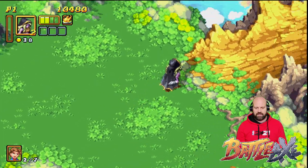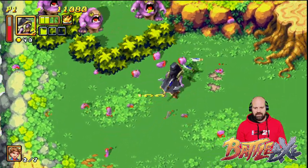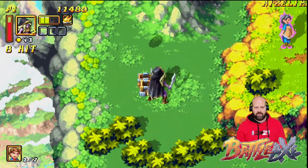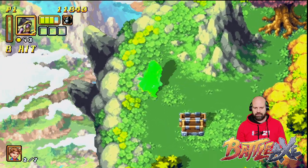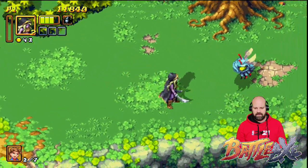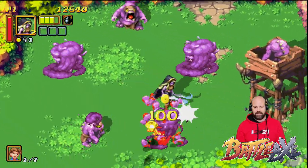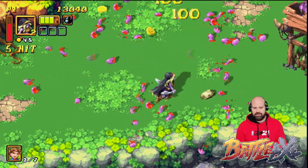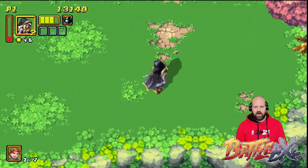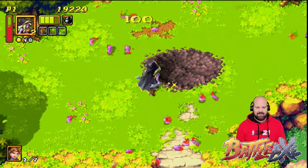So the shoulder buttons don't do anything. You've got three moves basically: a ranged attack, CQC, and what I think is a special move. Oh, we've got a bomb — how do I use a bomb? I'm going to have to read the instruction manual, aren't I? Don't read instruction manuals, just keep them in the box. So the combat is super simple: hit things, they die — classic hack and slash.